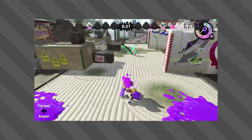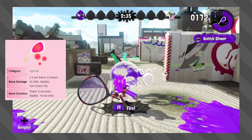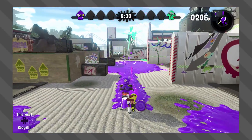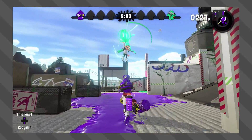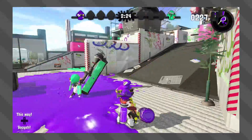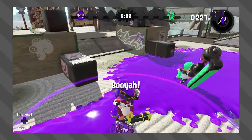Last but not least is the Bubble Blower, and I like bubbles. When a bubble is popped and it's a direct hit, it does 250 damage, which is pretty insane. With this test, all 3 of the bubbles connected and exploded at the same time, and it managed to actually take down the Booyah Bomb's armor.